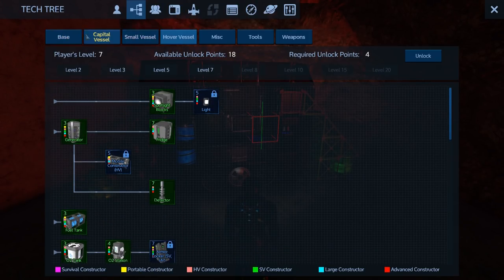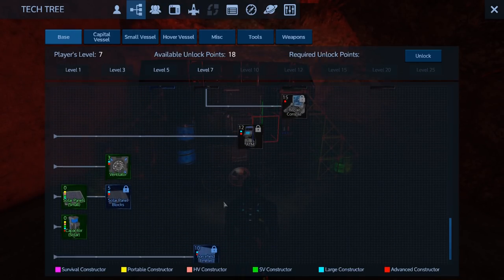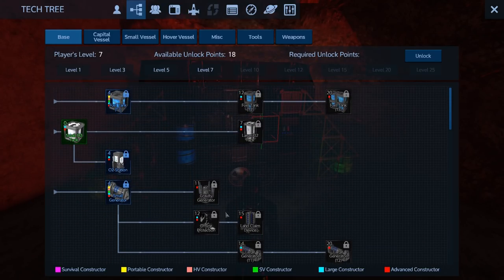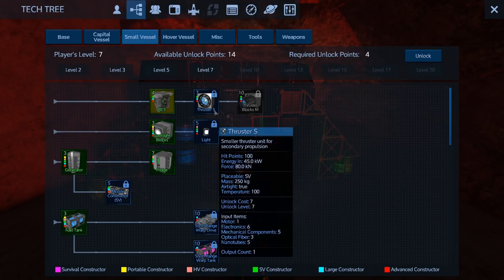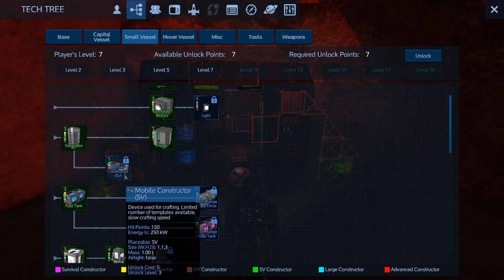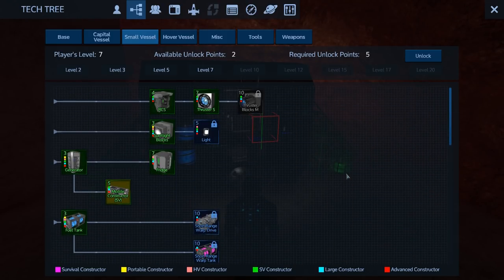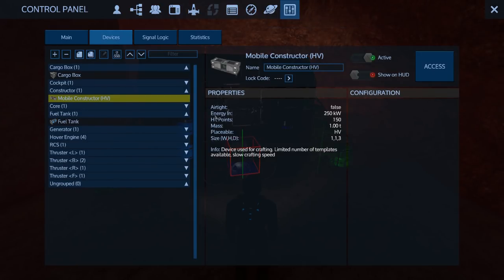I'm wondering if I should actually power up a base here — I'm not really sure, I'm gonna get some really large mean drones. I think I want to get an SV up and going first before I do that; I can live off my HV for a while. Let's look at small vehicles and start unlocking some stuff. I've got the mobile constructor for the SV and that's pretty much it. We need to raise more levels — I'm only level seven apparently, getting close to eight.